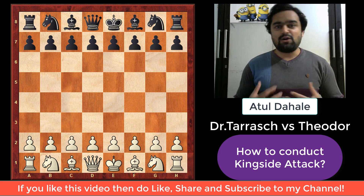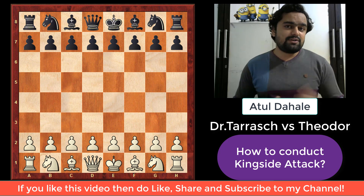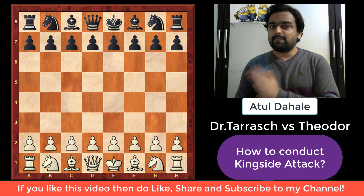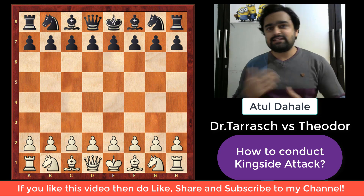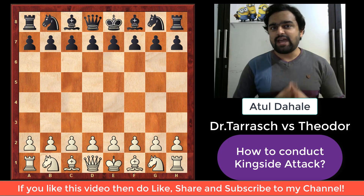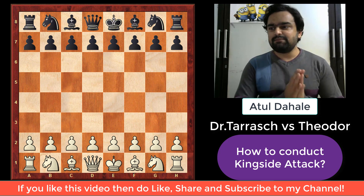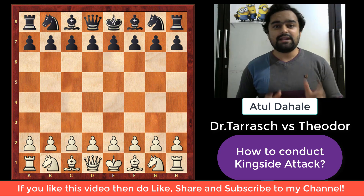We are going to see how to create attacking possibilities against our opponent's king and how to conduct the king's side attack successfully in this lecture. The topic will be explained through a game between Tarash as white — a very famous player from the past — and Theodore as black, played in 1894.